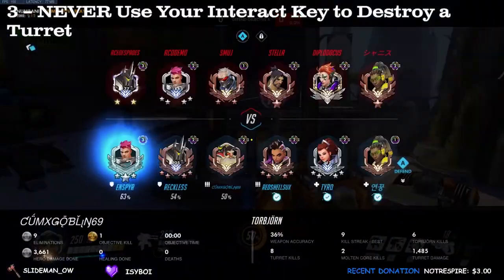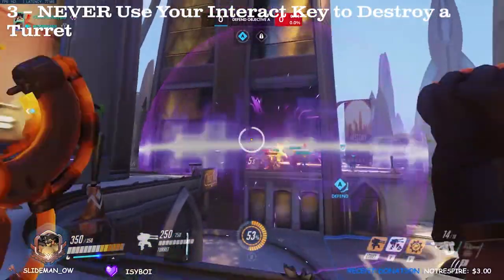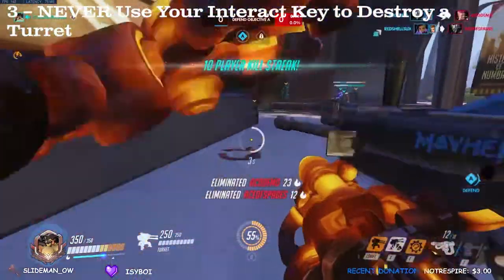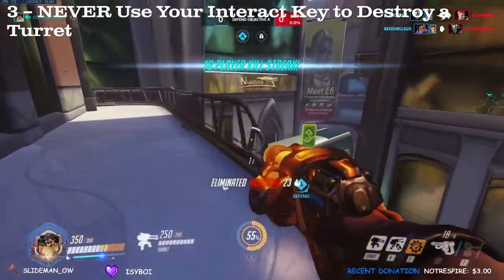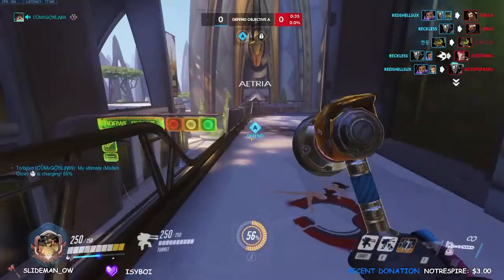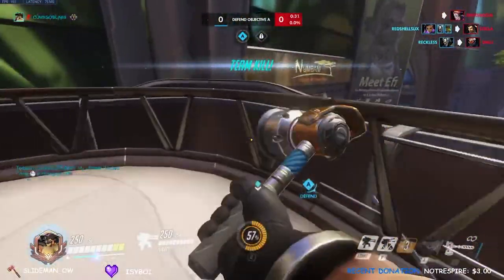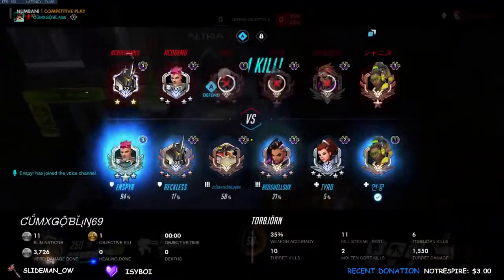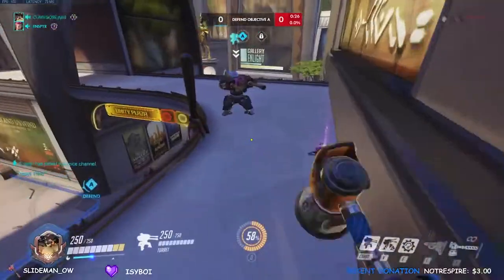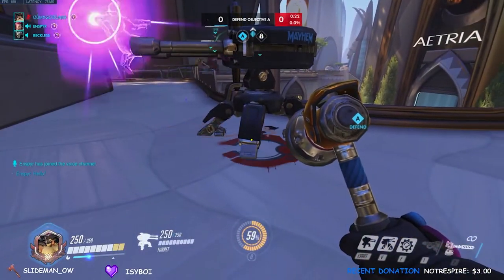Continuing with Torbjorn's turret, let's talk about when and how to repair or replace it. In the event it is taking damage, 9 times out of 10 you will wait for it to be done firing and replace it with a new one. I almost never destroy my turrets with the interact key, as it is pretty much useless. If your turret has taken damage and it is currently firing, don't destroy it — let it live out its life cycle and replace it with a new one. If it is done firing and has sustained damage, just throw a new one. You don't need to waste time pulling out the hammer.